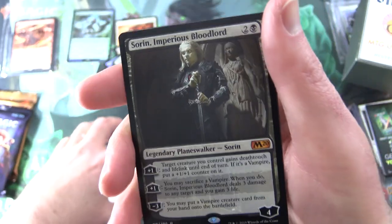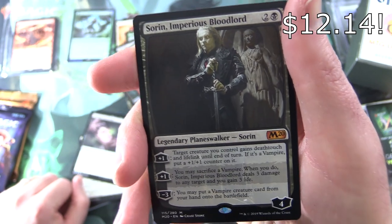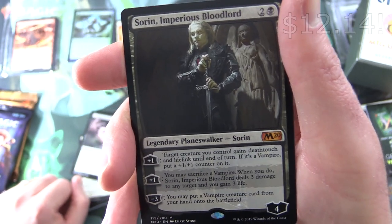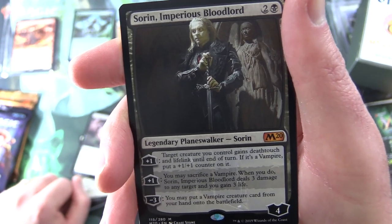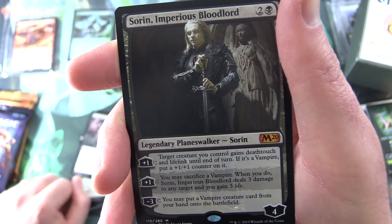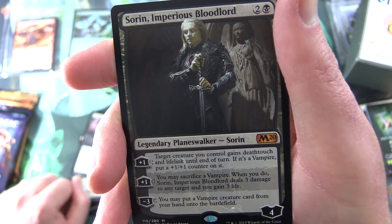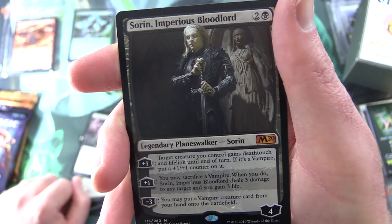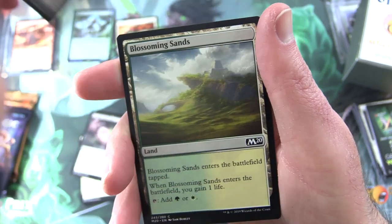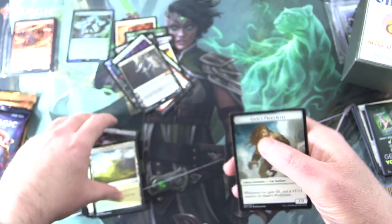And a mythic — yes! Sorin Imperious Bloodlord. Four loyalty for 3. Plus 1: target creature you control gains deathtouch and lifelink until end of turn — if it's a vampire, put a +1/+1 counter on it. You may sacrifice a vampire when you do. Minus 3: Sorin deals 3 damage to any target and you gain 3 life. Minus 7: you may put a vampire creature card from your hand onto the battlefield. Nice one for Hein. Blossoming Sands and Ajani's Pride Mate.